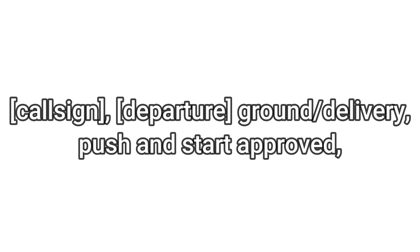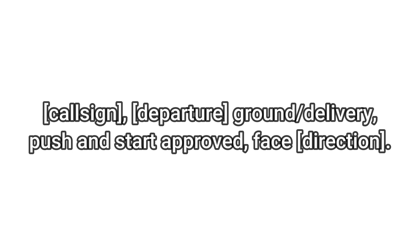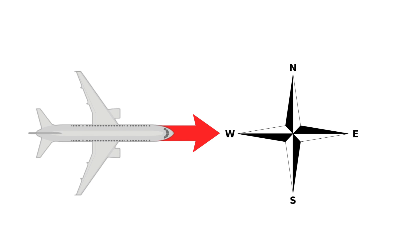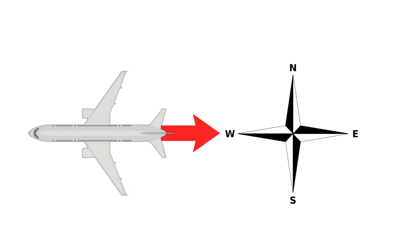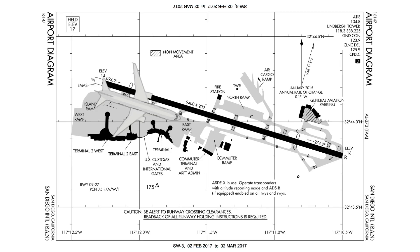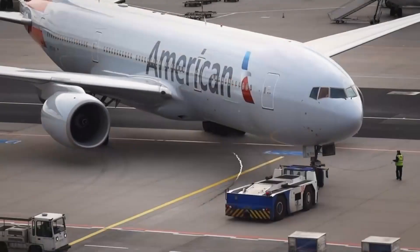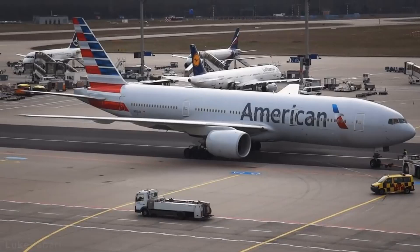There may or may not be a direction to face. They may say 'face west,' 'face north,' or 'face east,' which means the front of your plane is going to be facing that direction. They could also say 'tail east' or 'tail north,' meaning your tail is pointed that way. If they don't say it, it's usually obvious which way you'll want to be pointing based on whatever departure runway you got from the ATIS. That's your push and start clearance — you push back, stop, and then request taxi.